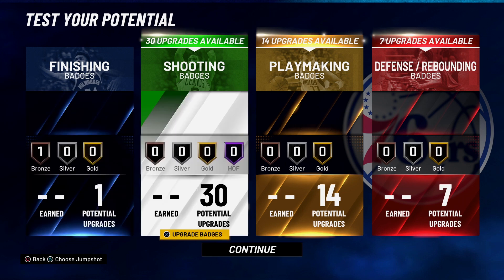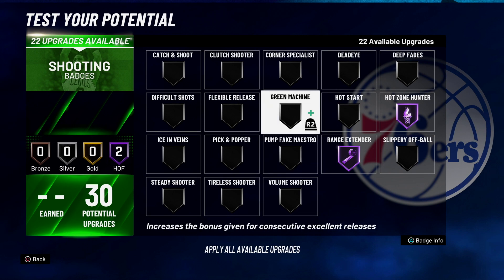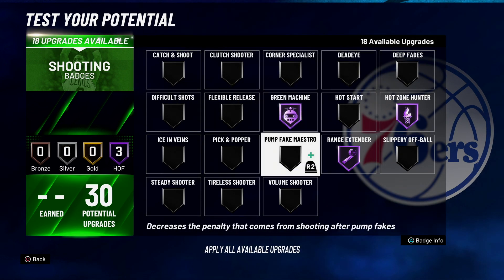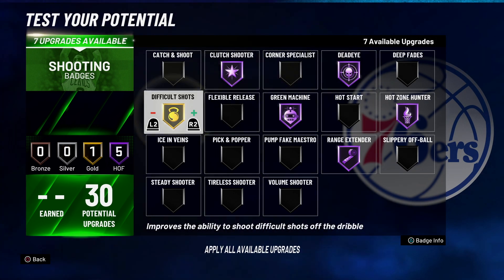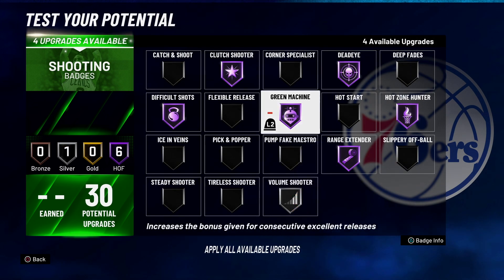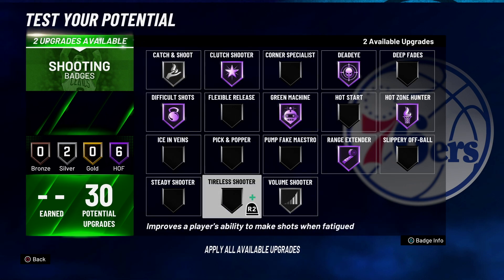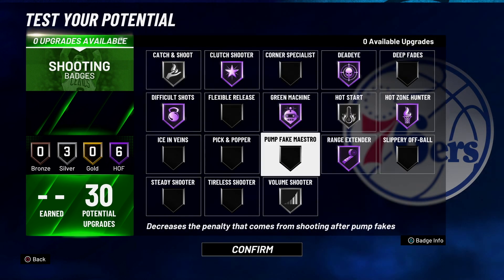For shooting badges we're going to do hot zone hunter, range extender, and green machine — though honestly I'm not that high on green machine anymore. Also dead eye, clutch shooter, difficult shots — let's do volume shooter on silver, and then catch and shoot. That gives us two more slots.